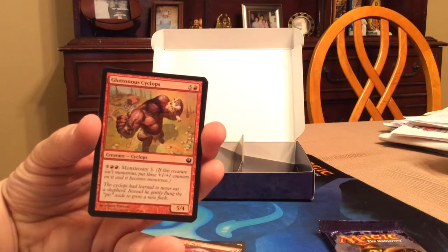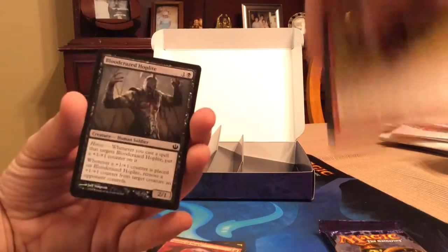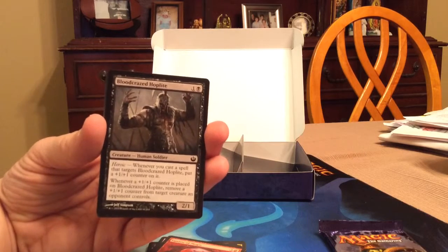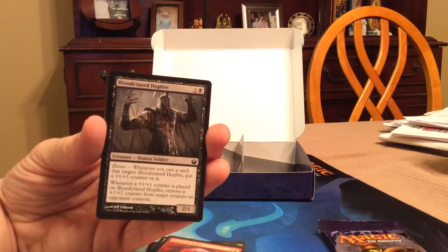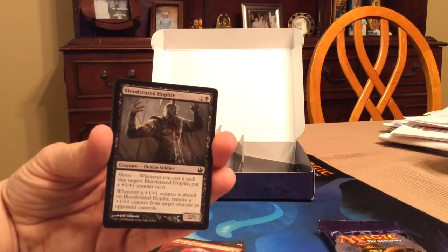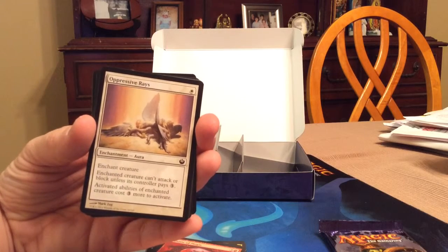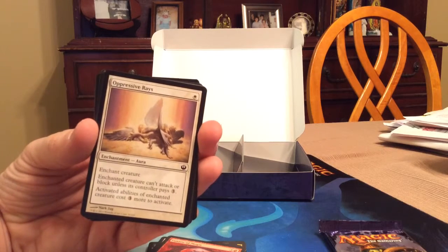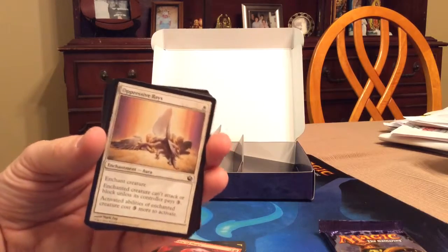Gluttonous Cyclops: six-drop creature, monstrosity three, 5/4. Bloodcrazed Hoplite: one black one colorless, 2/1, heroic — whenever you cast a spell put a +1/+1 counter on it, and whenever a +1/+1 counter is placed on Bloodcrazed Hoplite, remove a +1/+1 counter from a creature an opponent controls — nice for red-white heroic decks. Oppressive Rays: one white enchantment aura, enchanted creature can't attack or block unless it pays three — played this last night and it did very well.